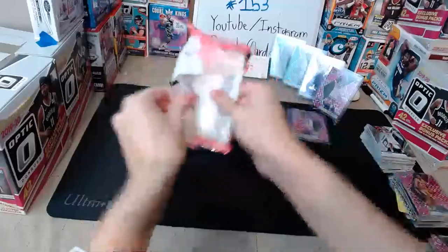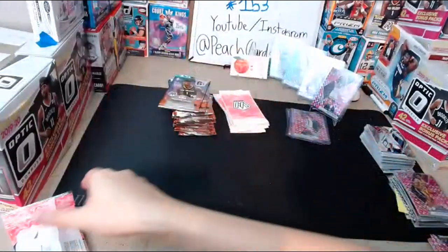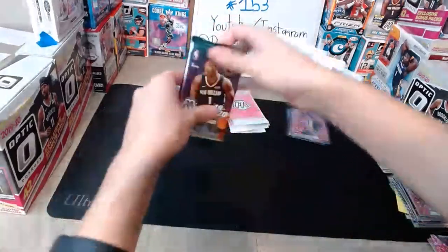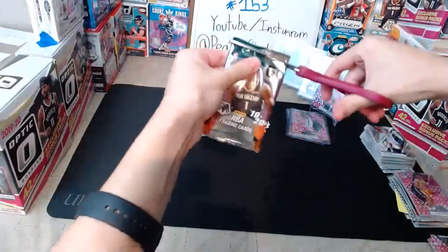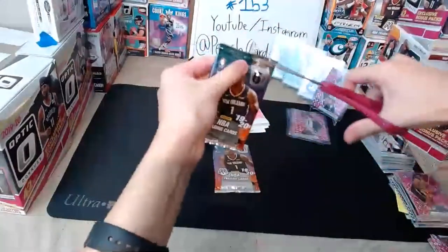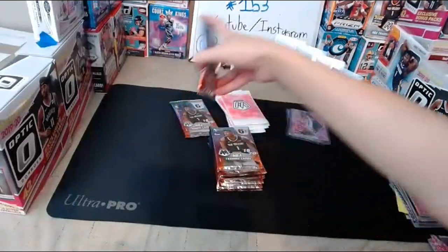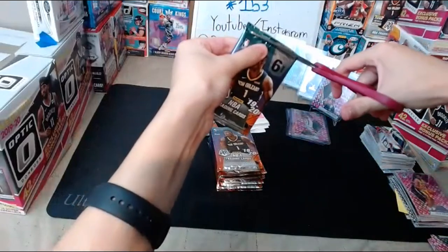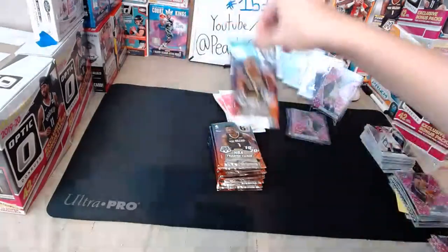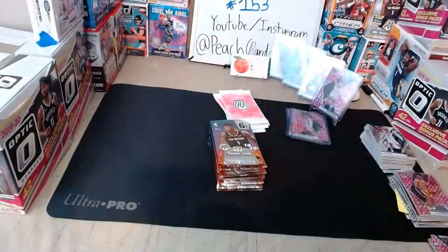Opening the cello packs with scissors on the regular packs. Second half: D'Angelo Russell for the Warriors, Kentavious Caldwell-Pope for the Lakers, Davis Bertans for the Wizards, James Harden green Mosaic for the Rockets — very nice — third Bradley Beal for the Wizards, and Isaiah Roby for the Mavericks. Really nice Harden green Mosaic — green parallels are pretty rare out of this product.